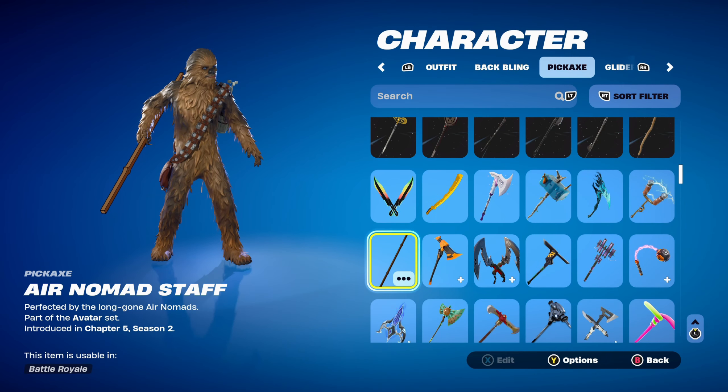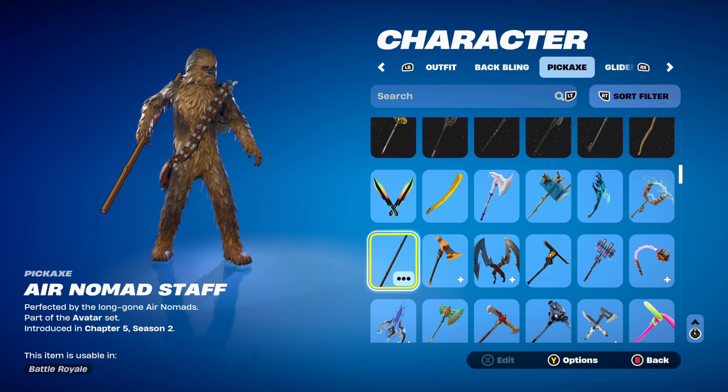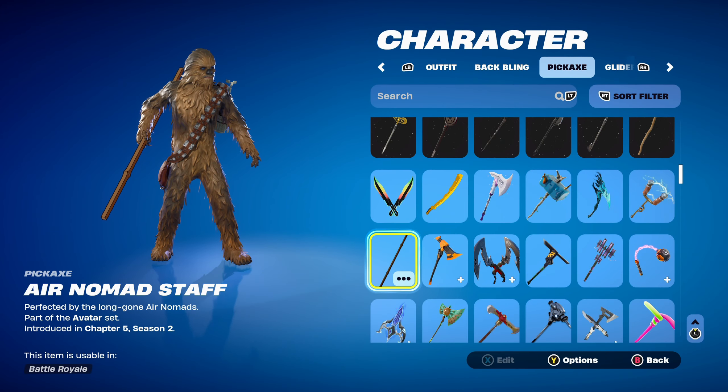The pickaxe for combo 3 is the Air Nomad Staff, part of the Avatar set, introduced in Chapter 5 Season 2. This was part of the Avatar Element event pass — if you purchased it or earned enough Chi and got the premium tier, you definitely have this pickaxe. I'm using it for the brown design.